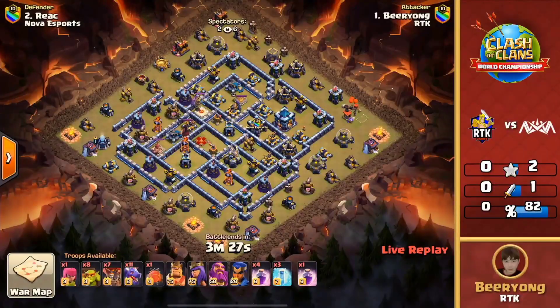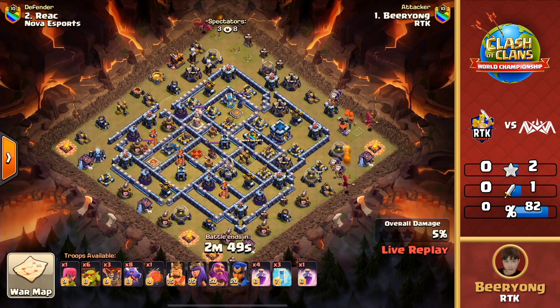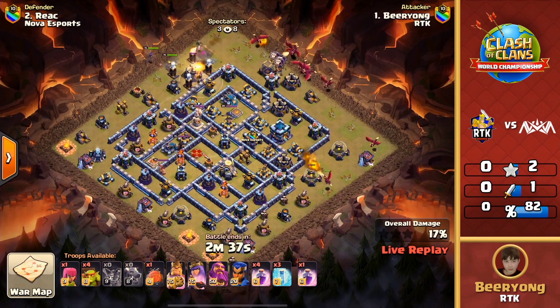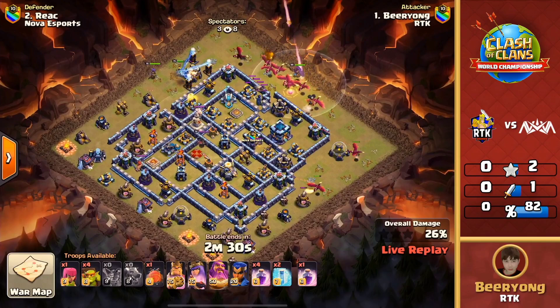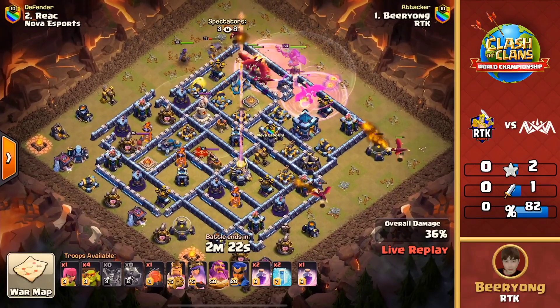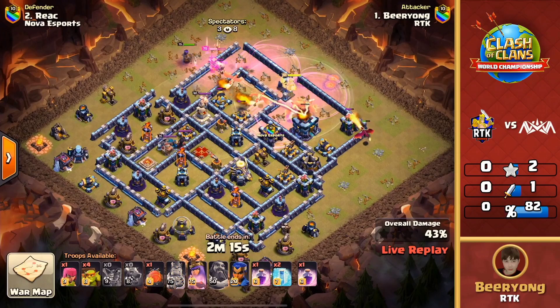They're going to have to be getting the triples nonetheless, because everything is on the line. RTK is now jumping in with their attack in the elimination match — and they're coming in with another massed dragon attack. We've got nine, ten, eleven dragons — five rages and a battle blimp — just using those dragons to kind of set the edge and work the funnel so the rest of the dragons push through the middle. The heroes working through the outside, trying to get that queen to take out the air defense. The king is working on that tesla farm, raged-up dragons heading toward the town hall, but they took a lot of damage from that royal champion.